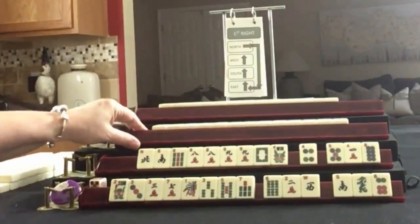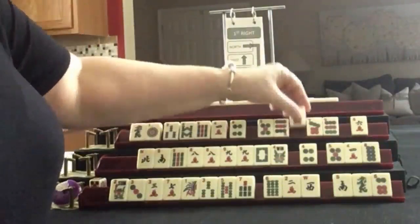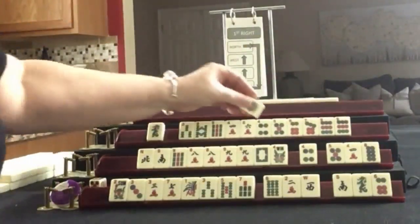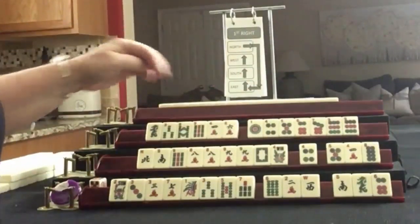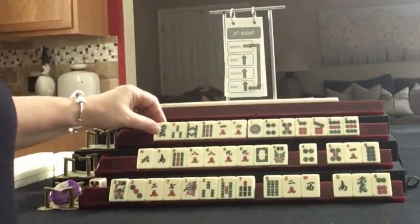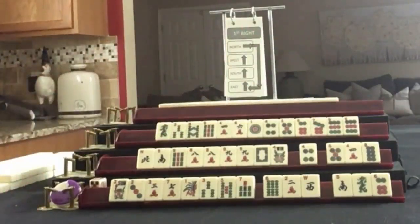Let's move on to Player 3, also known as West. Their tiles are: Green Dragon, 3, 8, 9 in Bams; 4, 6 in Cracks; 1, 4, 5, 6, 7, 9 in Dots with a pair of 9s. If these were your tiles, what would you focus on and what would be your first pass?